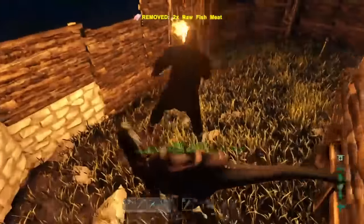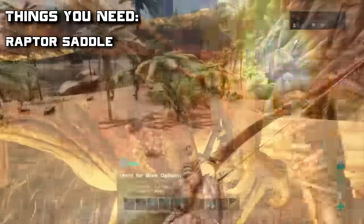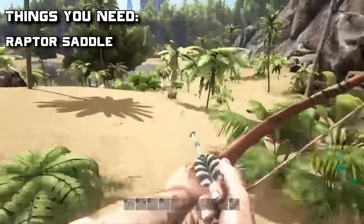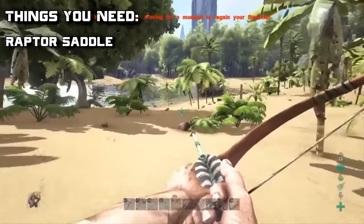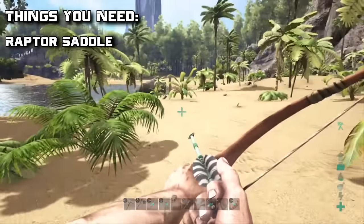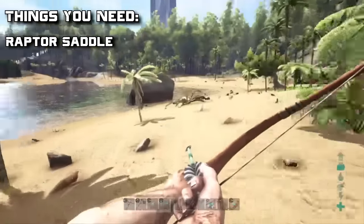First things first, craft the saddle. You can get this really early on — I don't know the exact level you can learn this engram, but it's very early. You just want to gather a bunch of hide, fiber, and wood, and craft it. It's going to take a little bit just to get the hide, but that's about it.